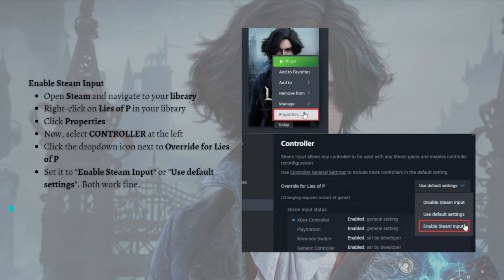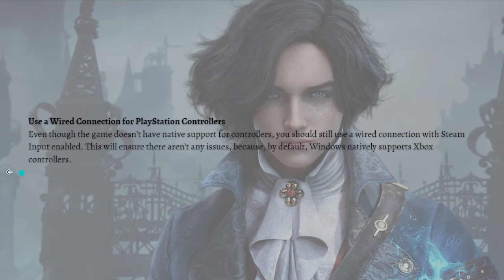Both settings work fine, and this will fix the problem for most users right away. Next is to use a wired connection for your PlayStation controller. Even though the game doesn't have native support for controllers, you should still use a wired connection with Steam Input enabled. This will ensure there aren't any issues, because by default Windows natively supports Xbox controllers.